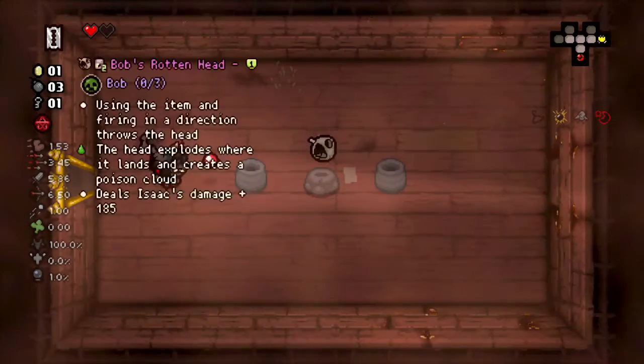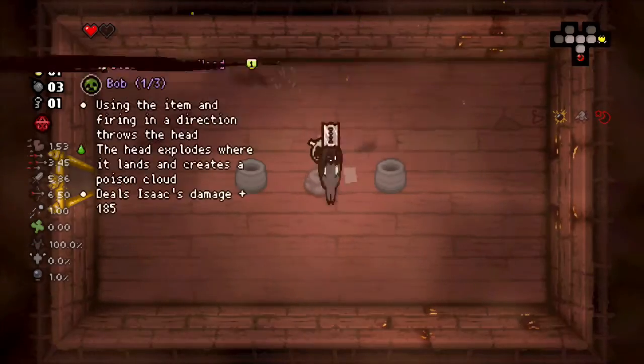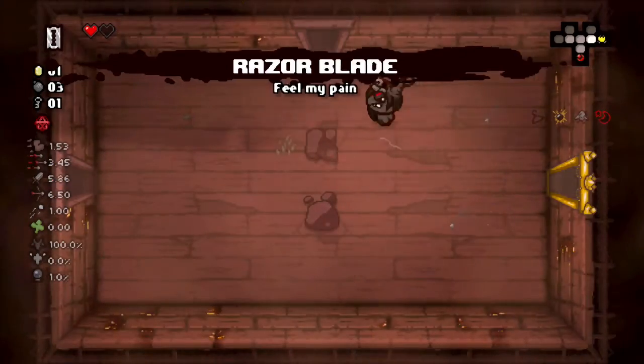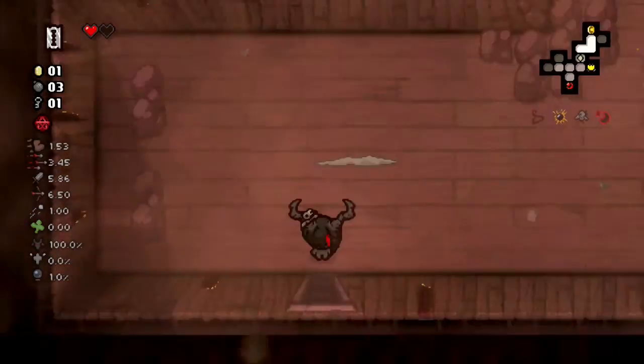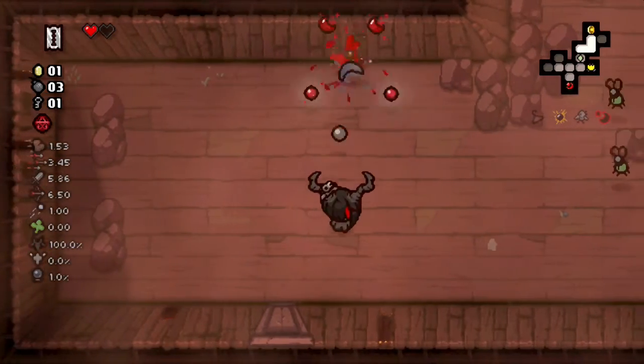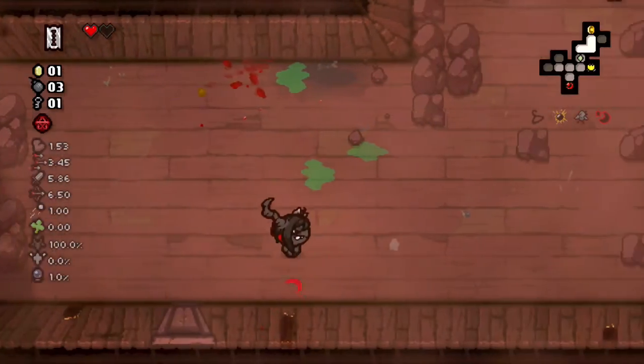Let's get these runs out the way as fast as we can. Bob's Rotten Head - I'm gonna grab it but not take it. I want to stick with the razor blade. You may never know - we can find HP, put ourselves down to get a nice little stat boost if needed. Secret was probably in here somewhere but I'm not gonna take that risk.